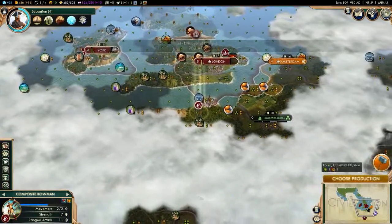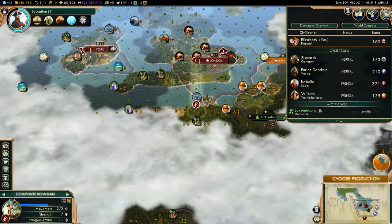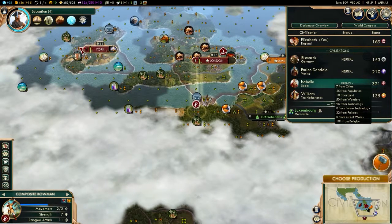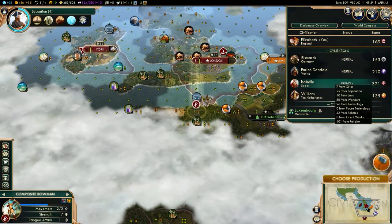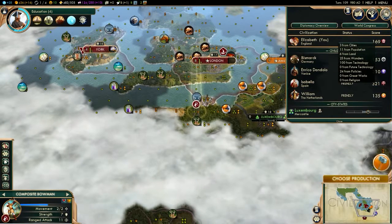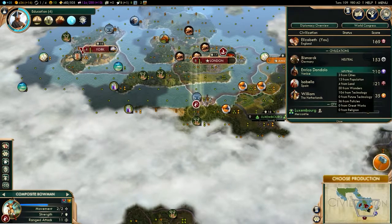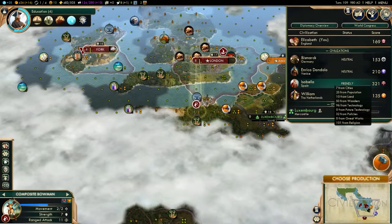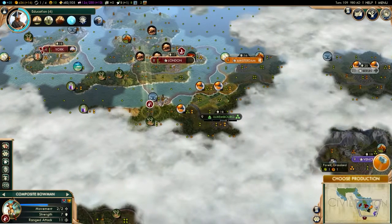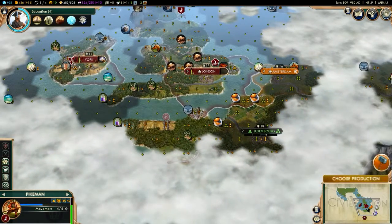I need to turn on the score list — the score list definitely helps a lot. Holy shit, Isabella's at 321. 101 from — wow, I was not aware that religion actually increased your score. That's interesting. I got 100 from technology. Venice has 104 from technology — so Venice is a little more technologically advanced than me, or maybe he's just got more science output.